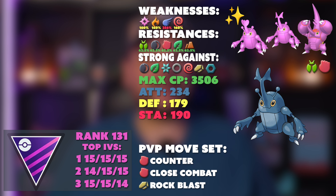Getting one or even two Heracross with good IVs would be a great idea during this raid day event — one with the fighting moveset and one with the bug moveset, so you can Mega whichever one you need depending on the raid boss. It will also have a boosted shiny rate of 1 in 10. In terms of PVP, regular Heracross ranks 131 in the Master League, making it a spicier pick; its main use is as a raid attacker.